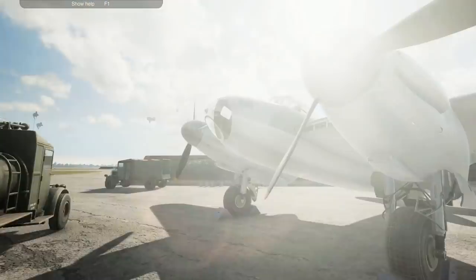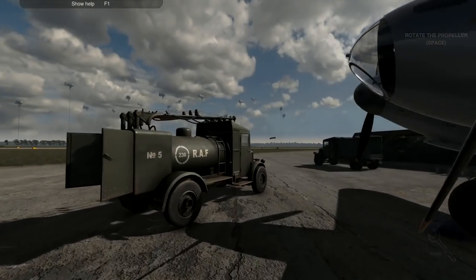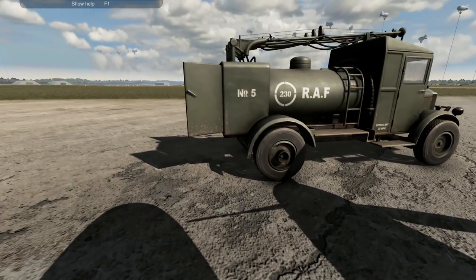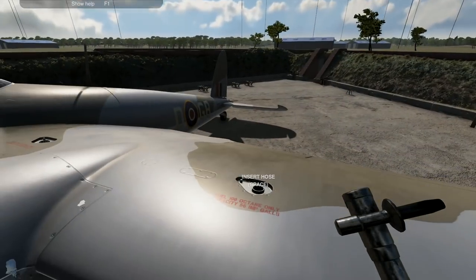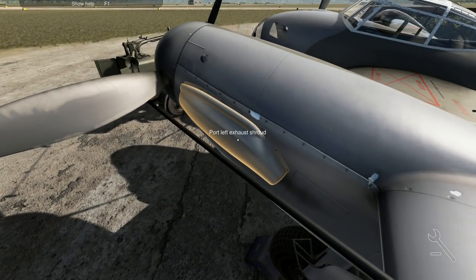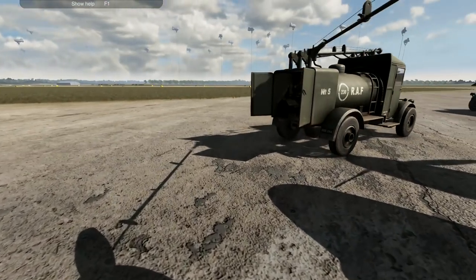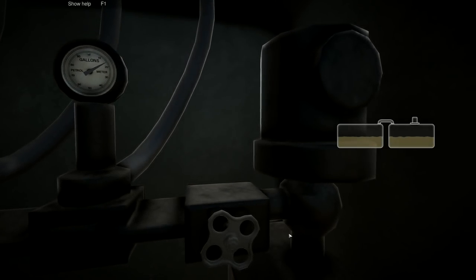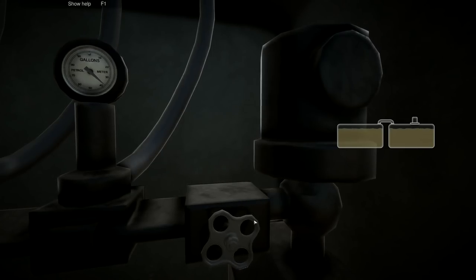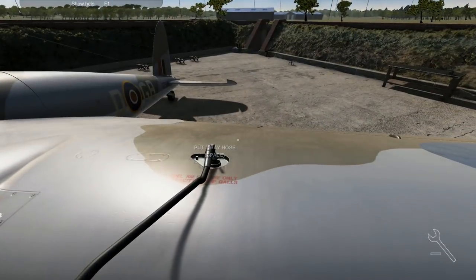I suspect the electrical system issue is going to be something to do with the generators on the side of the engines - there's a generator in there. That's what we'll look for on the generator on the side there and see if that's got anything to do with it. So there we go, we've put 48 gallons into there. I didn't bother guessing - I'm giving up on the whole guessing thing.